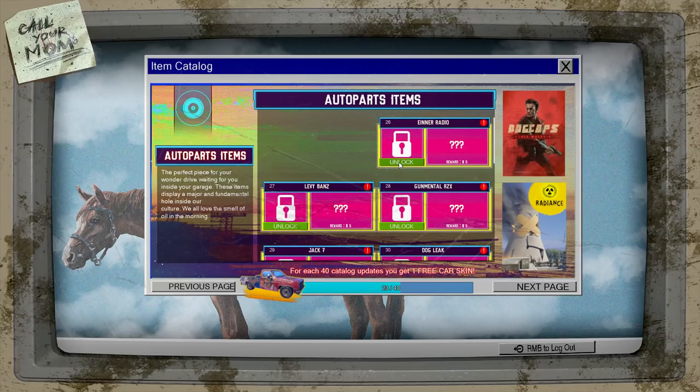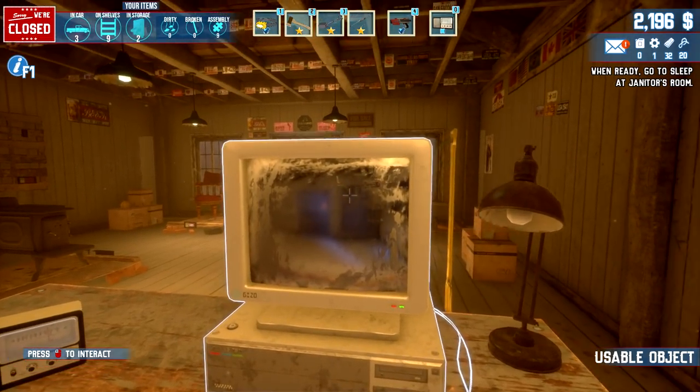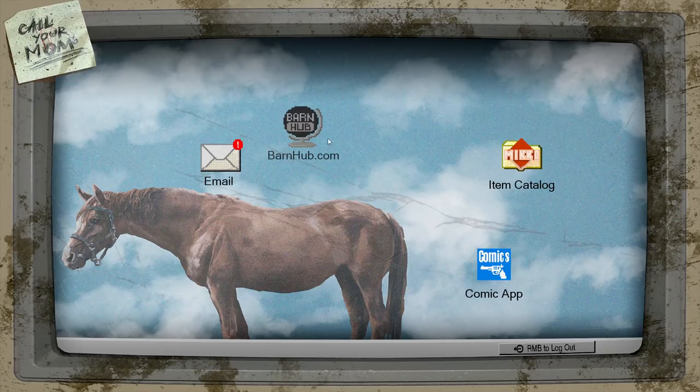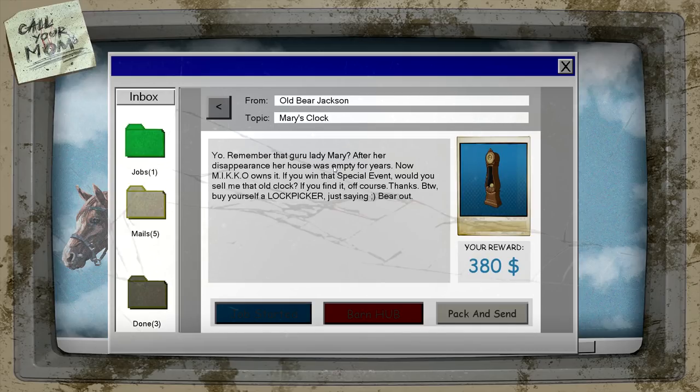We've got 2,196 dollars so far from all these items, which is very nice. We'll check if there are any more exclamation marks to jump into. There's this one we have to pick up — after the disappearance our house was empty for years, now Amico owns it. There's a special event: selling the old clock. It also says to buy yourself a lockpick, just saying.